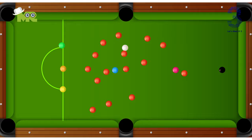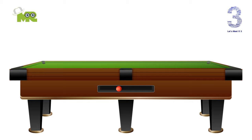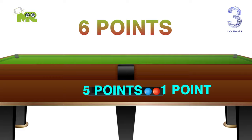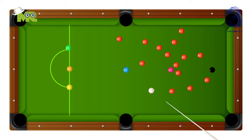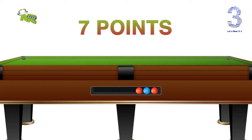If you pot a colored ball, you score the value of that colored ball plus one point for potting the red ball. For example, if you pot the blue ball after the red ball, you will earn six points — one point for the red ball and five points for the blue ball. If a player pots a legal ball, that player continues their turn until they fail to pot a ball; this is called a break. After each turn, the player's next shot must be at a red ball again.